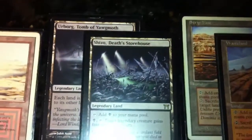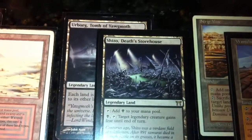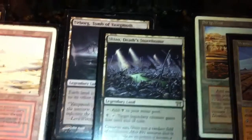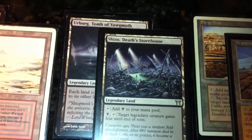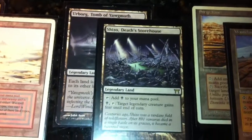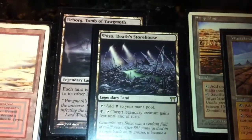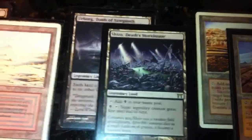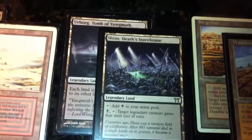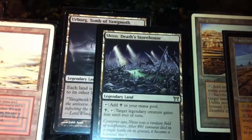I have two legendary black lands. I've got, of course, the Urborg, Tomb of Yawgmoth. It makes everything a swamp, including my opponents' lands, which gives me Swamp Walk for creatures that have it. Also, the Cabal Coffers does kind of the same thing — you can give fear to a legendary creature, usually your general. So if they don't have a black or artifact creature, you can get in there for that lethal Voltron damage.